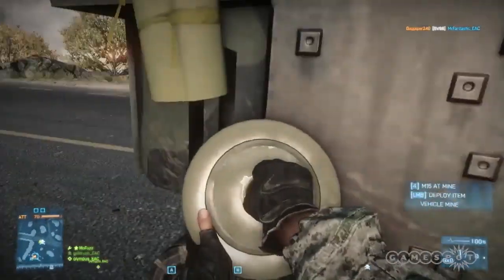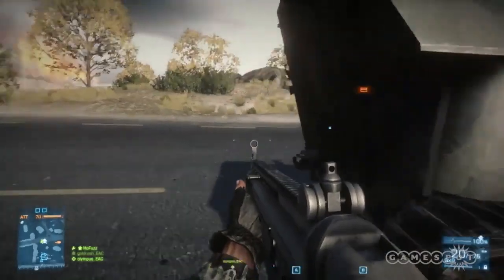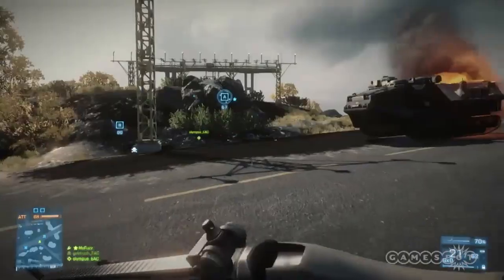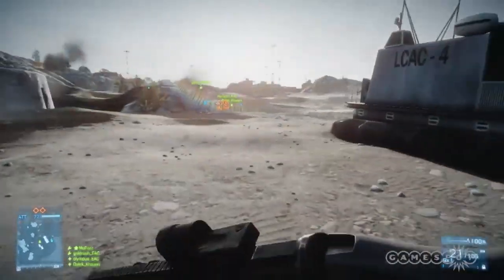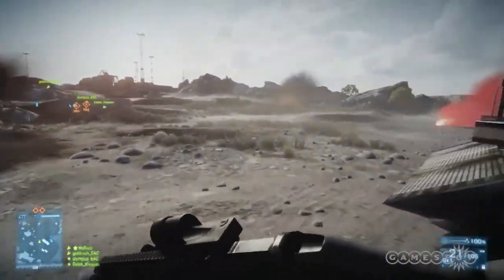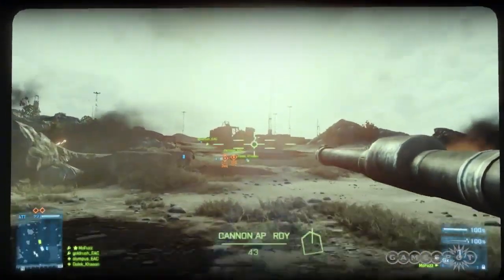If you're a crafty engineer and your vehicle's been disabled, go ahead and drop some mines underneath it. The second the enemy hops in, they'll go to respawn heaven. Hopefully you realize by this point that another shiny new one has appeared back at your base to replace it. Go get it.